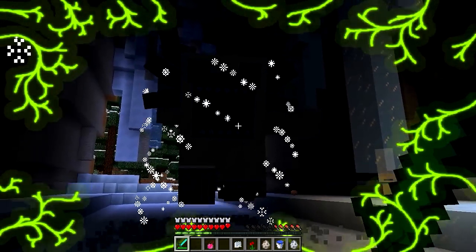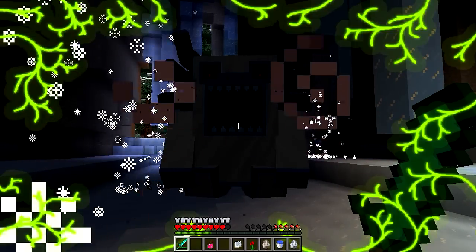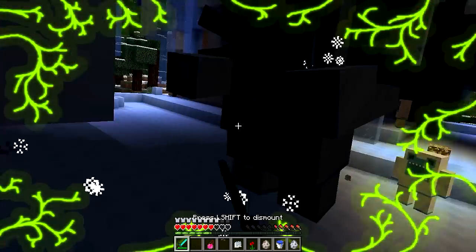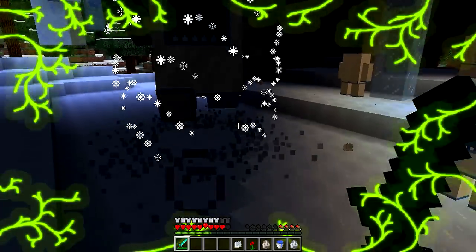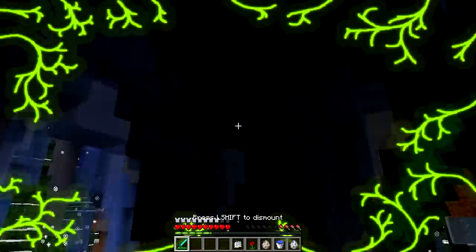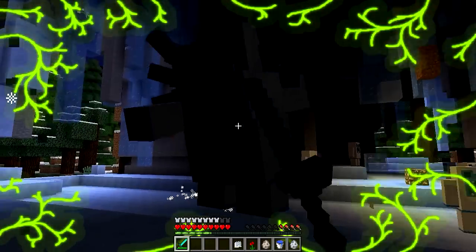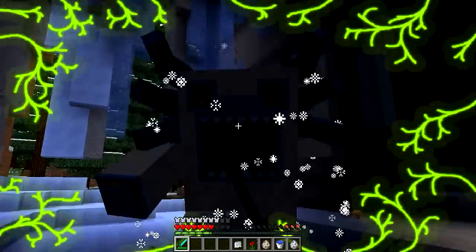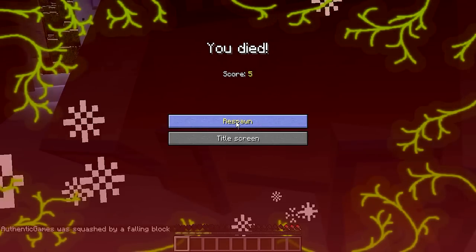Olha essa dancinha que ele tá fazendo! Ele sentou porque faz cair blocos de gelo em cima de você. Esses blocos me jogam pra trás e vai cair blocos de gelo do teto. Muito fera isso! Vamos tentar matar ele na espadada pra ver se a gente consegue. E olha que eu tô usando a armadura que ele dropa — ele é muito forte mesmo, não dá pra chegar perto dele. Morri com uma blocada de gelo na cabeça.